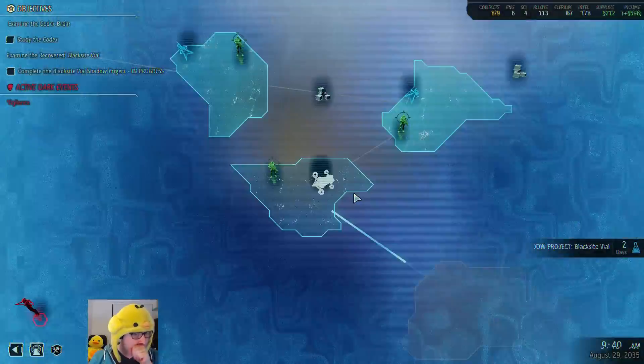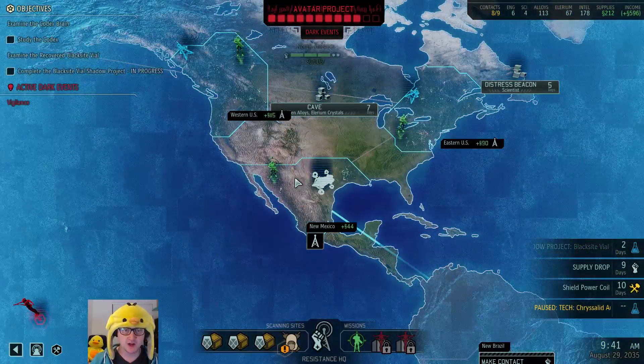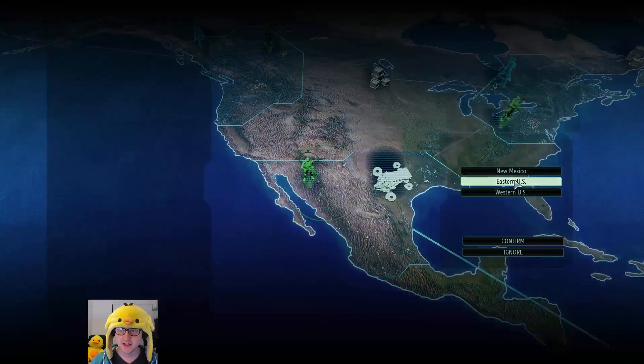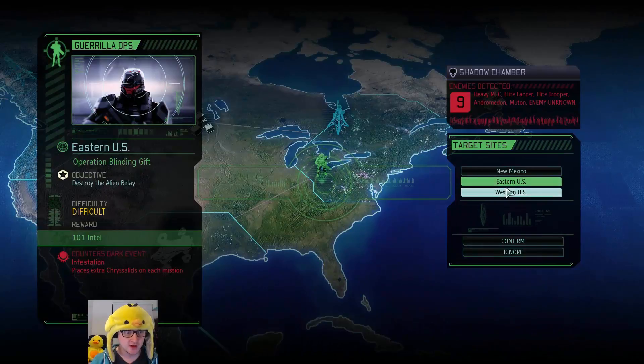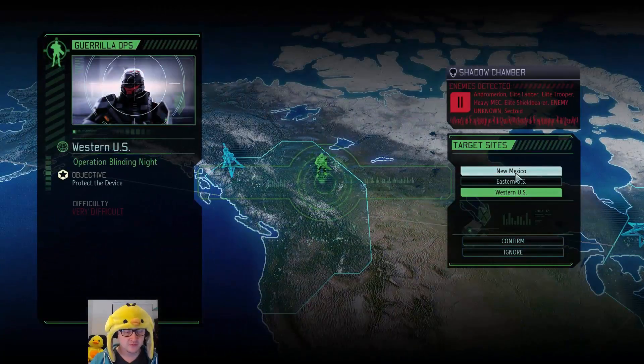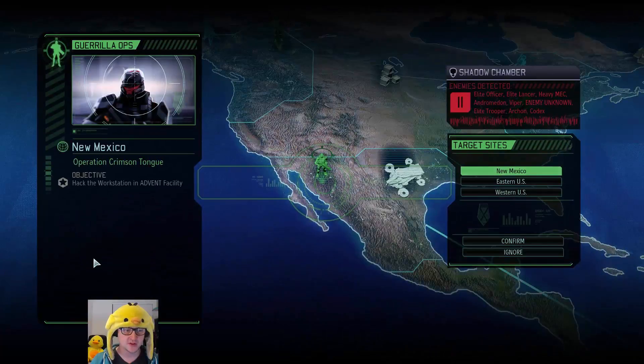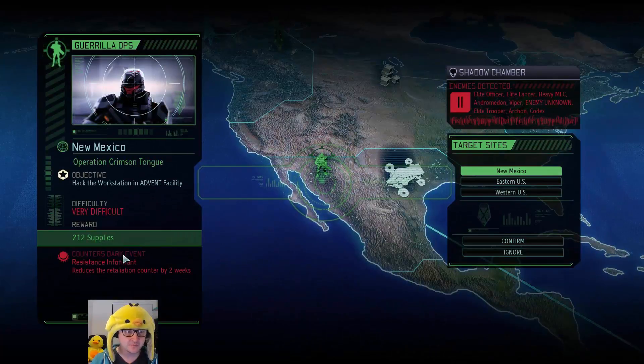So if I remember correctly, we were doing one of these missions. Let's just go through them again. Extra chrysalid - that's not too bad. This is an engineer, but we were doing the New Mexico one because we don't want this 'too weak' thing. Alright, very difficult. Let's do it.